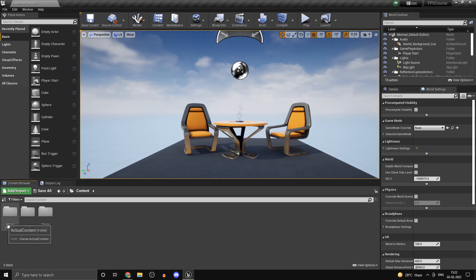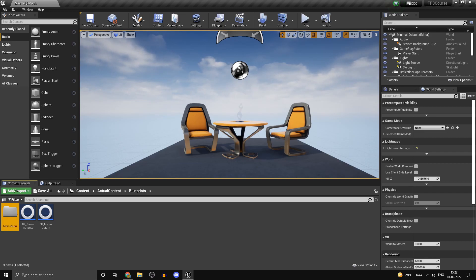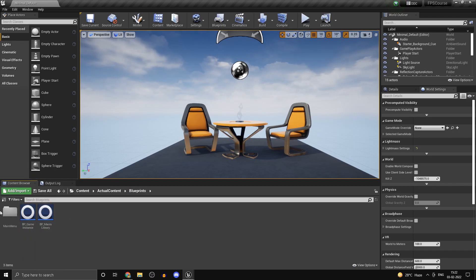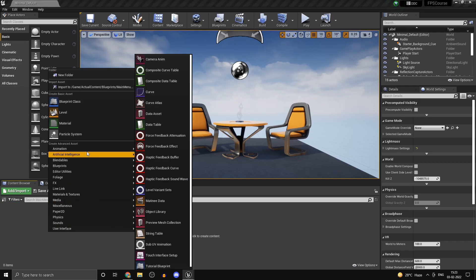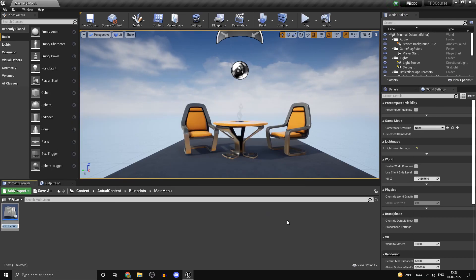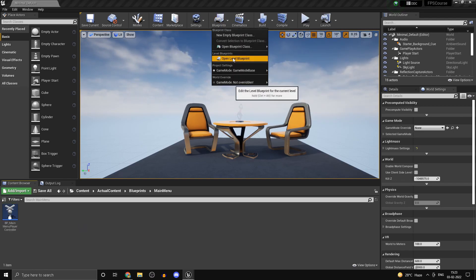In this video we'll be creating lobbies. Head into your content folder, right-click, go to Blueprints and create a new folder called 'Main Menu'. The game instance and the macro library will be common for the main menu and the other map, so we'll leave those in the main Blueprints folder. Then go to Blueprint Class and create a Player Controller — we're going to call this 'BP_MainMenuPlayerController'. We'll give it the BP prefix because we will also have a C++ base class for this.